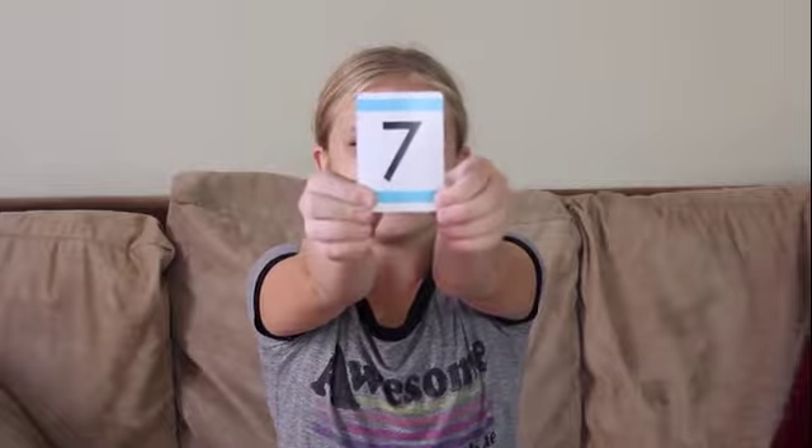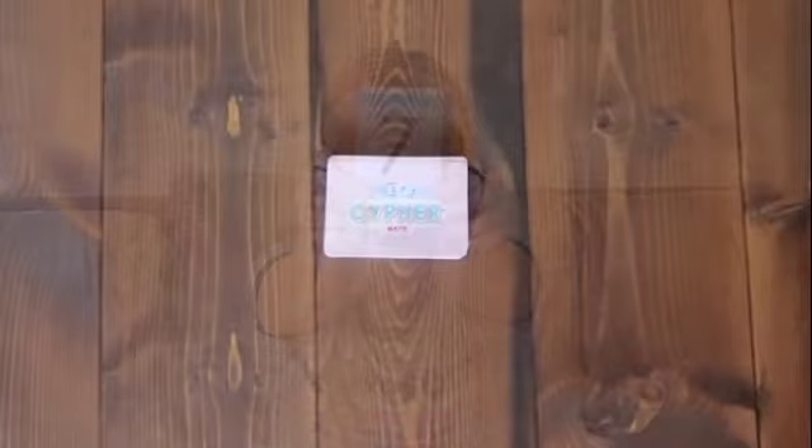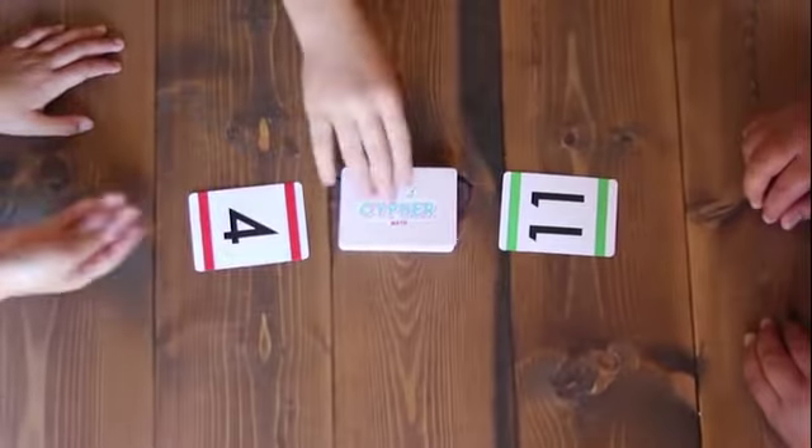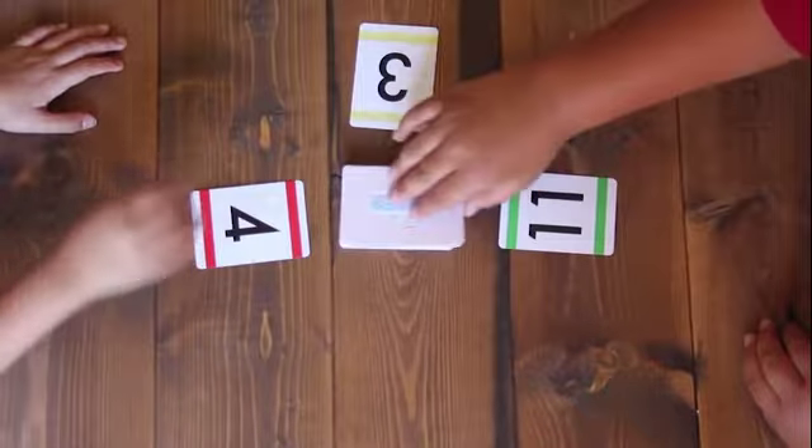Cypher makes it fun to practice addition, subtraction, and multiplication. Every card has a color and a number on it. Moving clockwise, one by one, each player flips a card over from the Cypher pile, and then places it in front of them, face up.